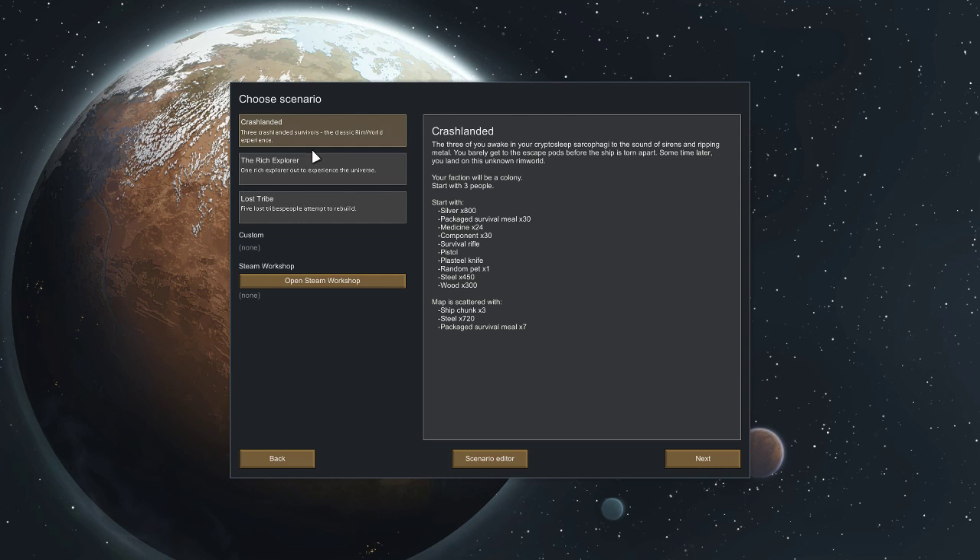There are three options or custom. Crash landed — your faction will be a colony, starts with three people and some items, which I don't really have any idea about. Oh that's nice, we started with one person — how the hell would that even work? 'Your tribe was destroyed by the great blood machines sent by the gods.' I guess we'll start with the first one.